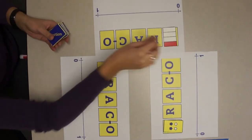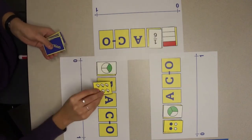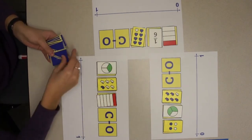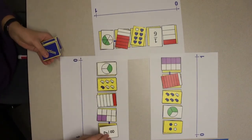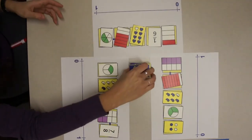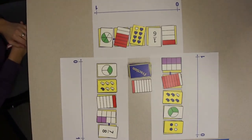To begin, the player with the longest hair is the dealer. The player shuffles the cards and deals 5 cards to each player, laying the cards face up on the table. The cards are left in the same order they are dealt. Stack the remaining cards in the center of the table and flip over the top card of the deck to create a discard pile.